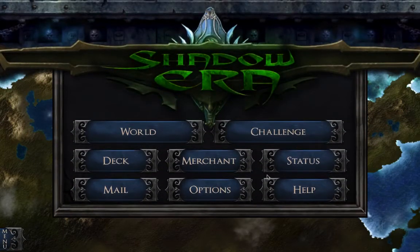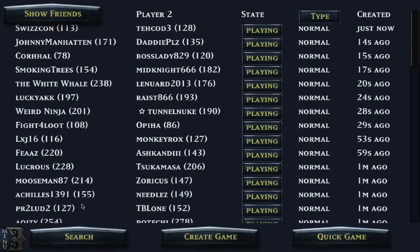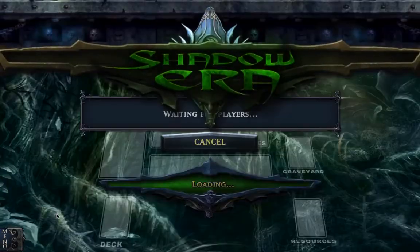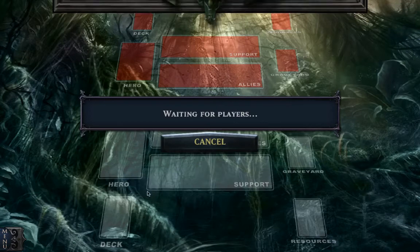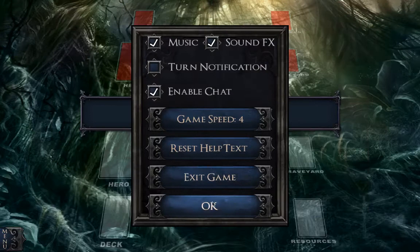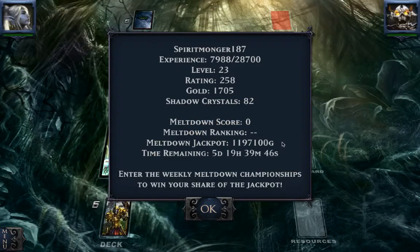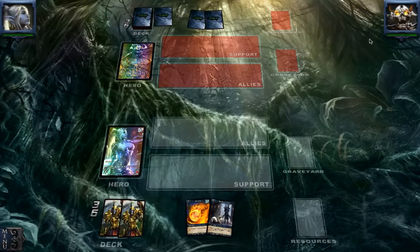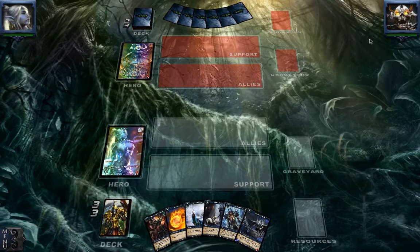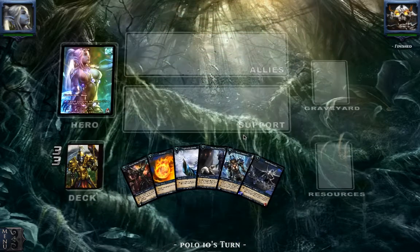Hey guys, this is Spirit Manga 187, welcome back for another match of Shadow Era where we are still going to play Majija. I've played some matches on my phone — I've won two or three and I've lost about one of them. Check out our status: we're at 258 rating points. Our opponent is Bainbow, let's see what he's up to.